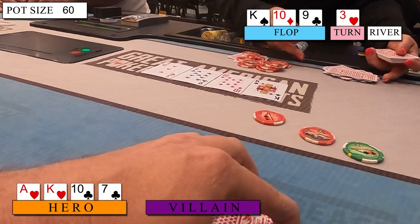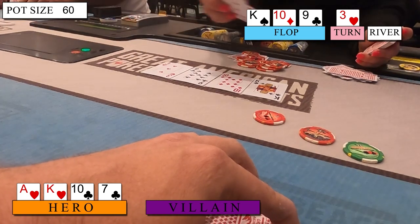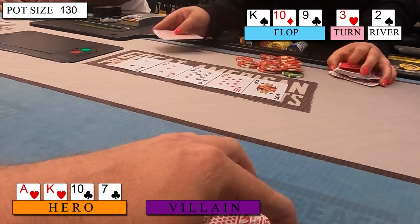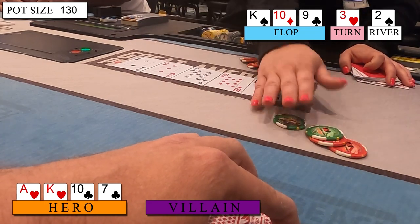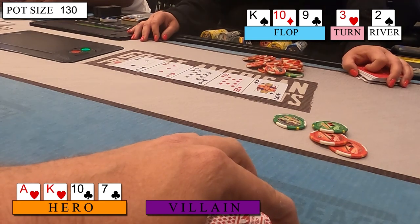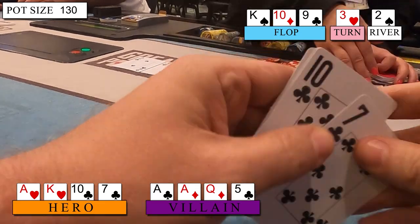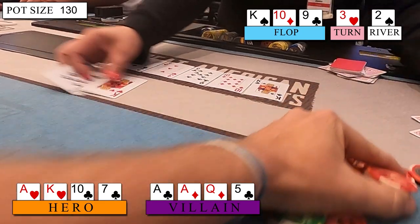The turn is a blank, the Three of Hearts. I want to build a pot now, so I fire $35 into $60, and just the button calls. The river is the Two of Spades, as clean as I can ask for. Opponent seems sticky, so I fire $60 hoping for a crying call. After an extremely long tank, he unfortunately folds. I went ahead and showed him my hand, as I'm looking for some bluff spots later where I can barrel some hands when I actually don't have it. It's good to show these kind of hands down and get that rep built.